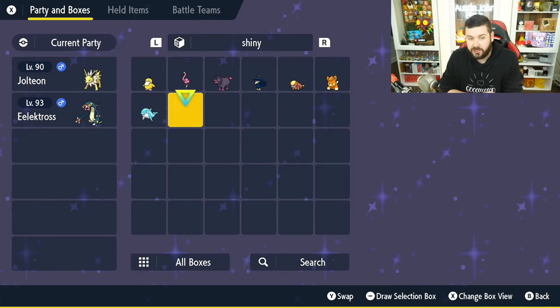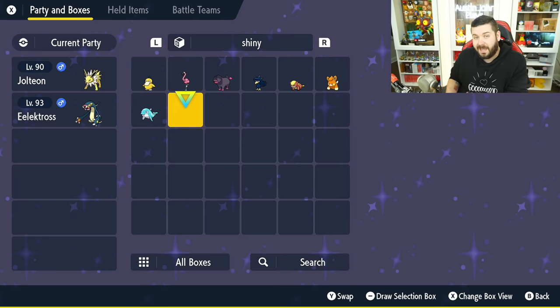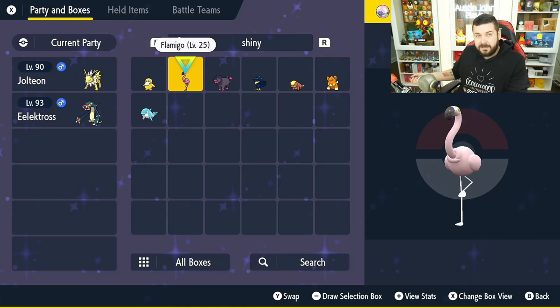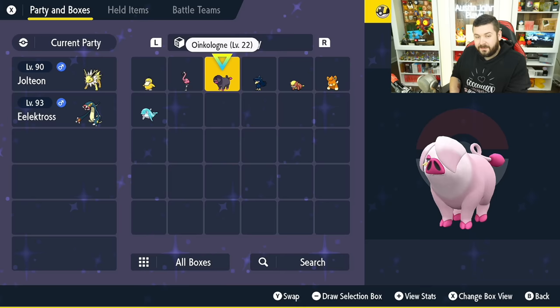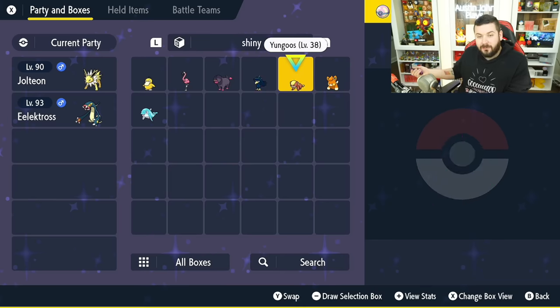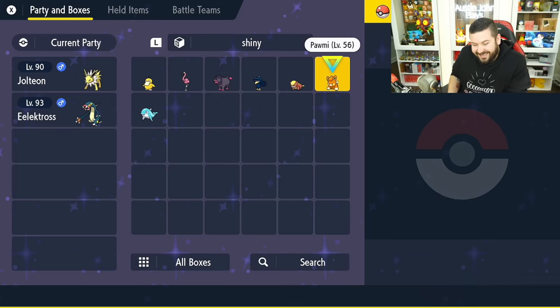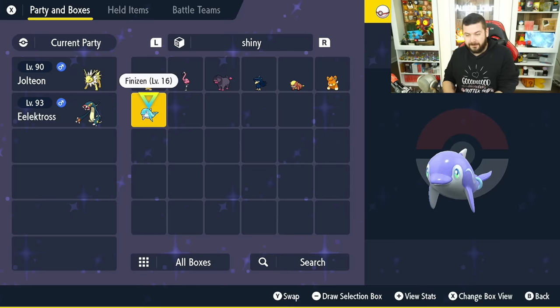So far in my experience in Pokémon Scarlet and Violet, I've obtained seven shiny Pokémon throughout a hundred hours of playing, with zero attempts to actually try — with one exception I'll explain later. That includes a Psyduck, a pale pink Flamigo, a pale pink Oinkologne, a pink Murkrow, a pink Yangoose, a crimson red Pawmi, and a purple Finizen.